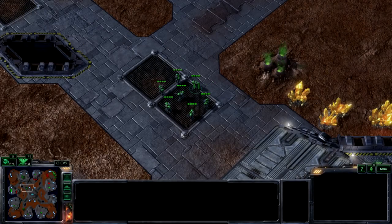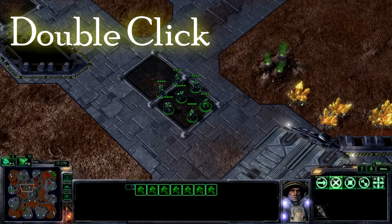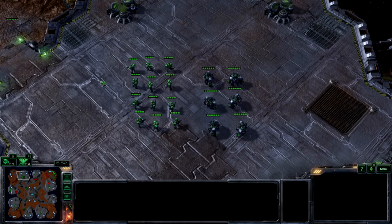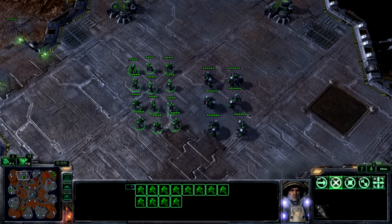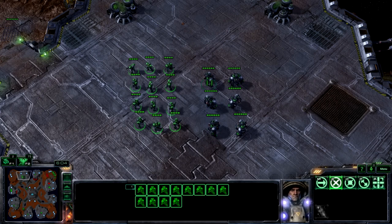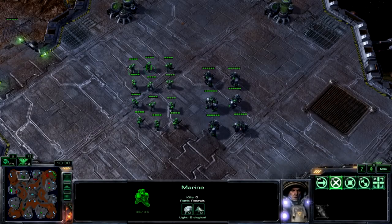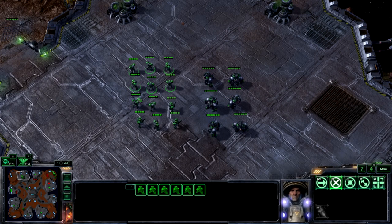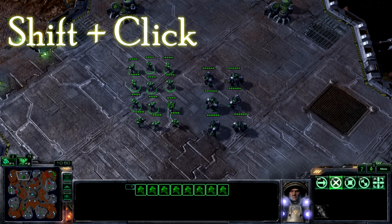Another way to quickly select large groups of units is to double click. When you double click a unit, you will select all units of the same type on the screen. So in this case, if I double click a marine, I'll select all of the marines. If I double click a marauder, I'll select all of the marauders. You can also hold the control key and click a unit to get the same effect. Normally, making a new selection will remove your current selection, but if you want to add units to your selection, you can hold the shift key while selecting the new units.